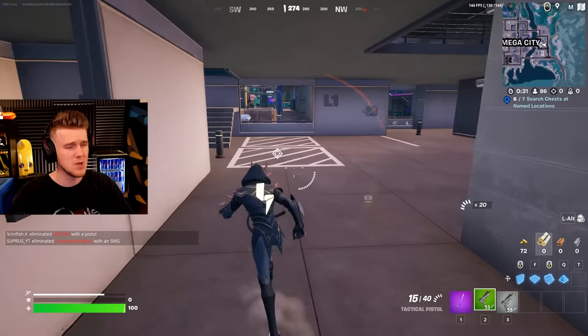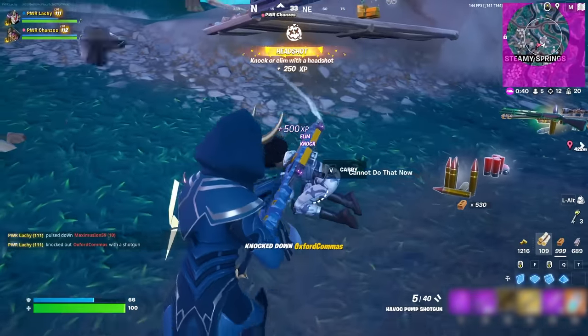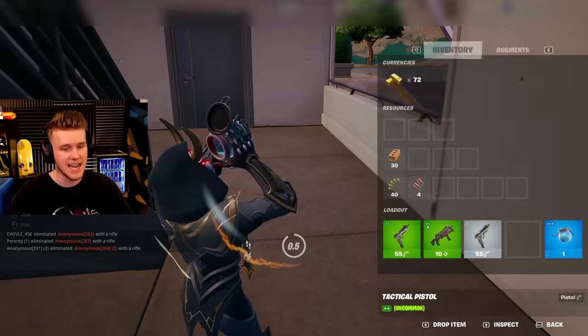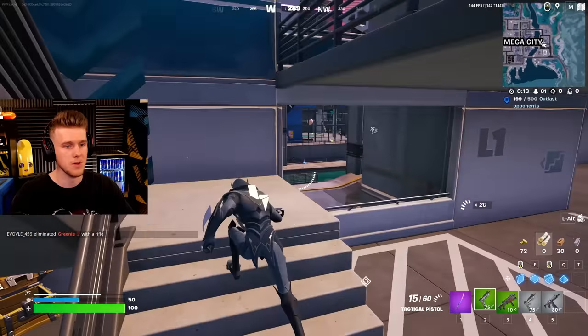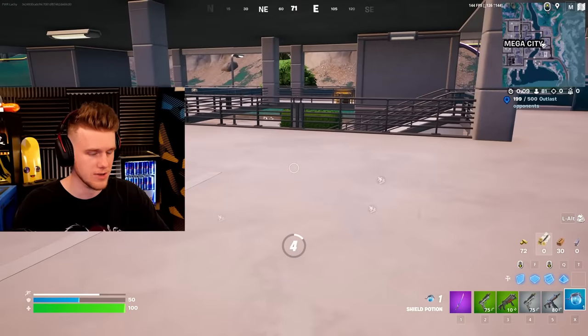We've got brand new weapons, we've got vaulted weapons. We have a shotgun in this game that deals 250 to the head - that'll one-shot in zero build. It's the mythic version of the new Havoc pump shotgun. I saw it in the trailer and thought it was the tack shotgun coming back, but spoiler alert, it's not. It's like a pump, but it's a weird pump. You'll see.